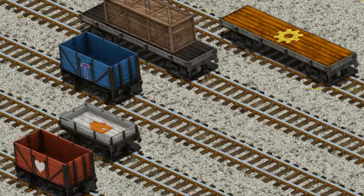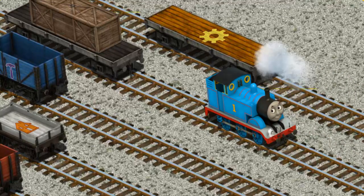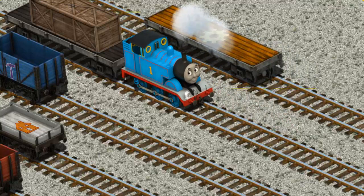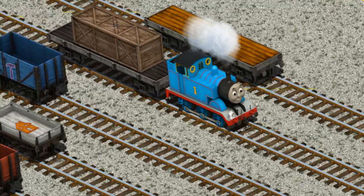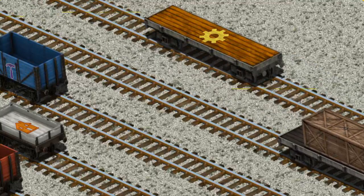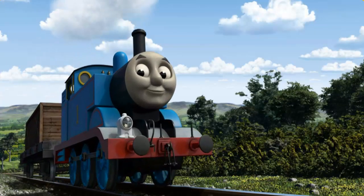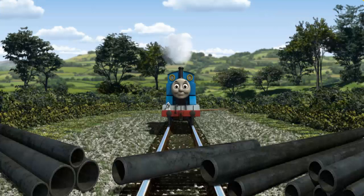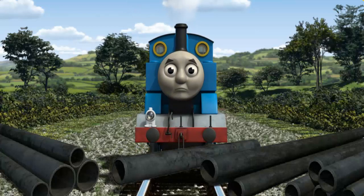There you go. Help Cranky find the black flatbed with the picture of a green ladder. Huffing and puffing, Thomas set out for Farmer McCall's farm. Suddenly, the tracks were blocked. Thomas had to stop. He needed to go a different way.